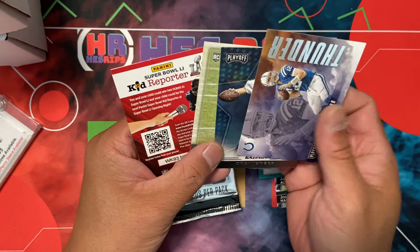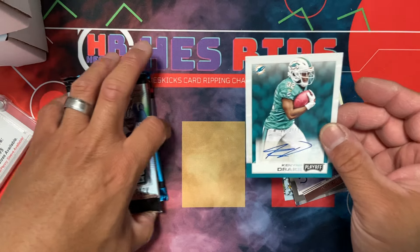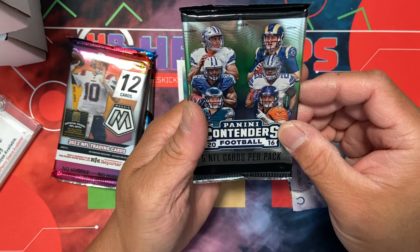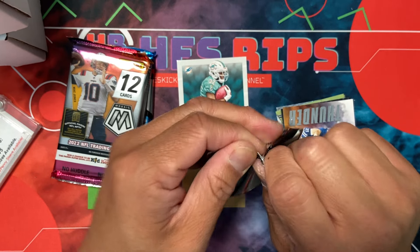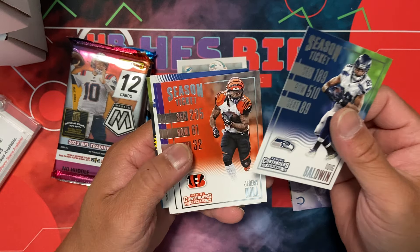We got Thunder Stargazing and a Kid Reporter expired insert — so we did get a little snack here, nothing too crazy yet. But we got a Playoff hit from '16 — I should have been paying attention this month because I just said yeah I'll get boom boxes but didn't really look at what was in them.